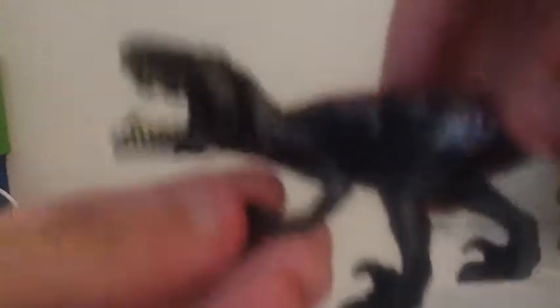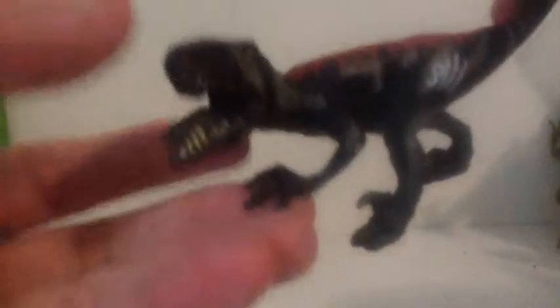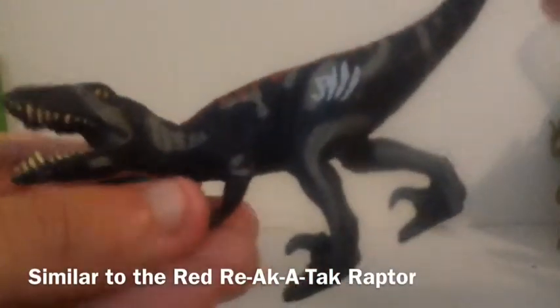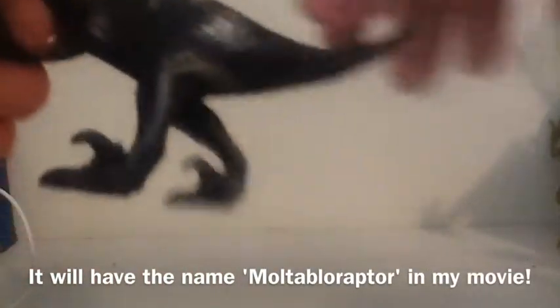So here is my first Jurassic Park Camo Extreme figure. I'm just going to take a quick look at him for a second. This is a repaint of the Velociraptor hatchling from the Jurassic Park 3 line — the Velociraptor that came with the Alan Grant figure, you know, the Alan Grant figure with the baby Velociraptor. This particular one is the Lava Velociraptor, and that's the reason why I call it Moltabloraptor, because it's like Molten. Let me get it to focus a bit more.